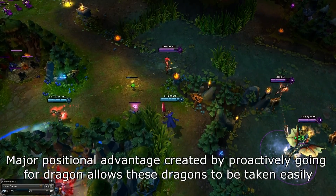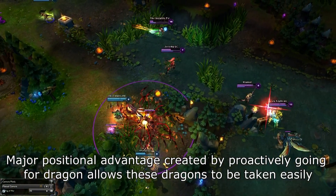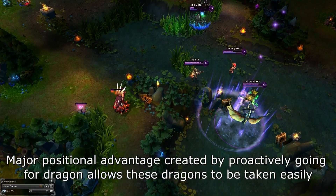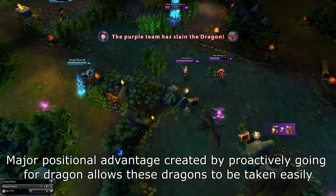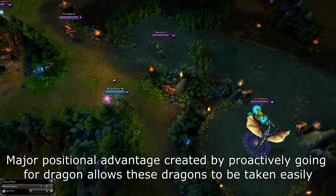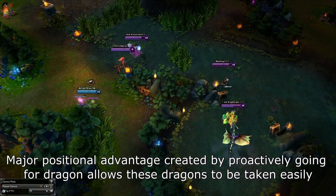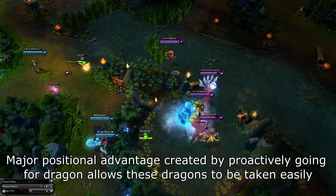There are quite a few key things to notice about position control around Dragon. First, since it's a very large and open area, there is a lot of room to position. Second, due to the nature of the Dragon pit and the arc behind it, flanking is very easy — Dragon also has loads of entrances. In general, you just want to make sure that you aren't getting flanked and aren't in a position to be initiated on, while pressuring with your position to gain the advantage over your opponents. Usually, the team nearer the pit has the advantage since they are the ones that can pressure the Dragon and force a fight.